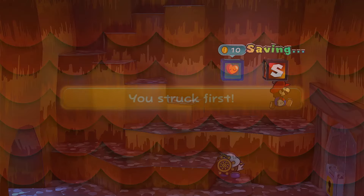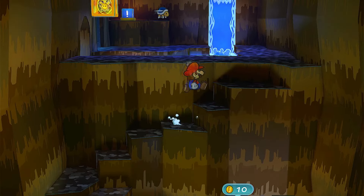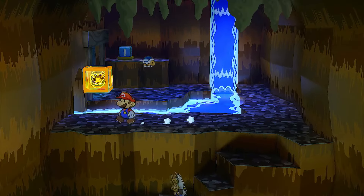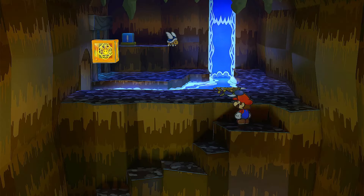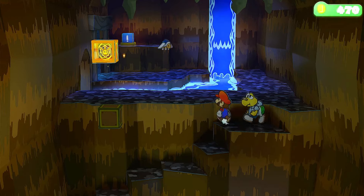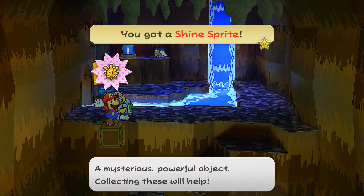I'm going to take out these guys. Now that we're in this room, we're just going to hop our way up, and there's going to be another shine sprite right here. What we want to do is switch to the turtle and then shoot the shell over there — and there we go, got that shine sprite.